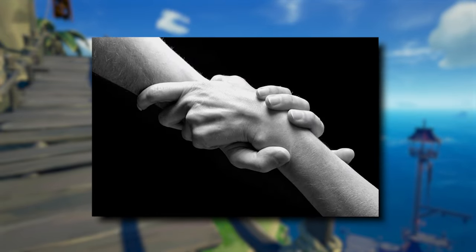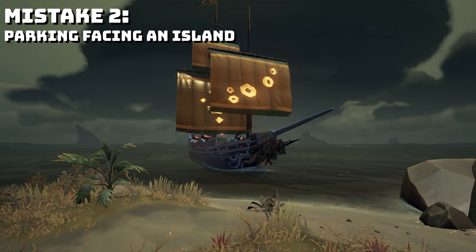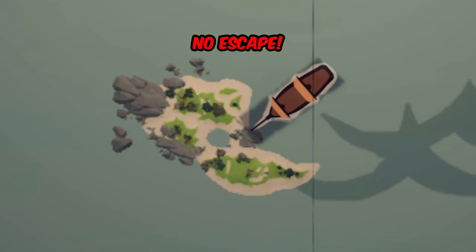This next one definitely goes hand in hand with the first mistake: never leave your ship turned into an island. This is actually very terrible for a similar reason as the anchor thing — if you need to get away, you can't.